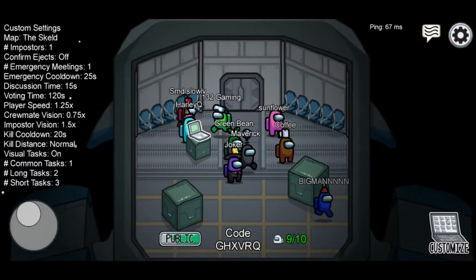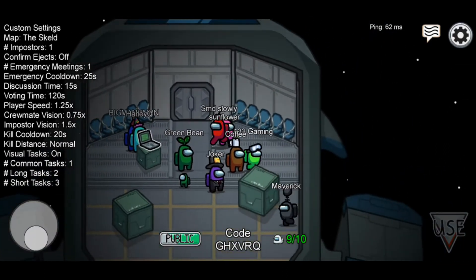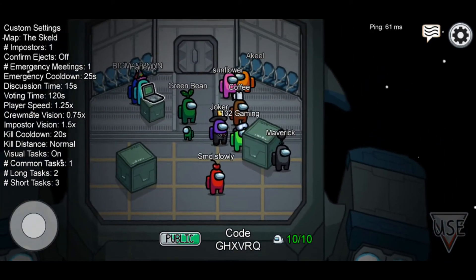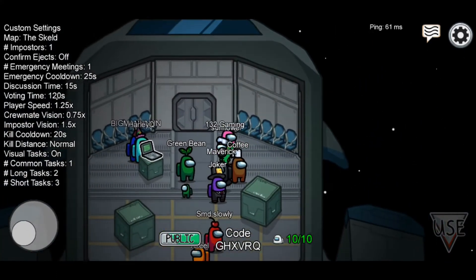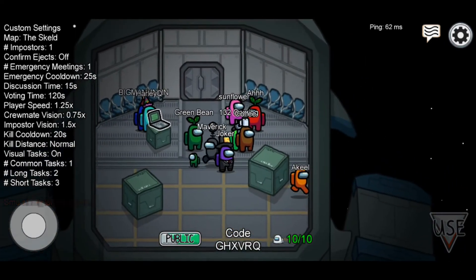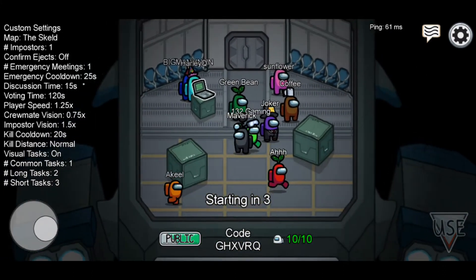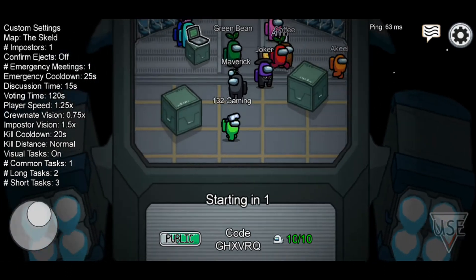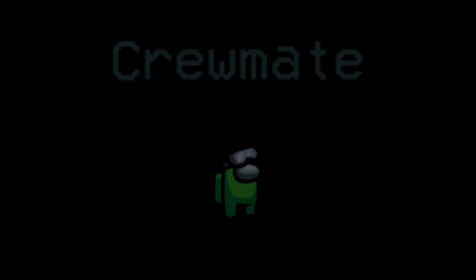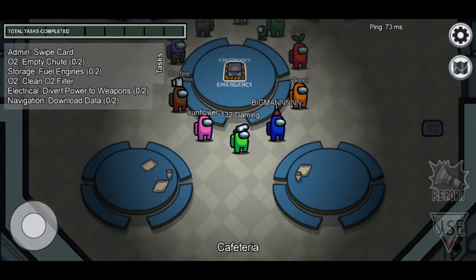I'm just gonna be playing this game for a little while. I have the perfect color — lime green is my favorite color. We have 10 people here so we should be able to start. I wonder if I'm gonna be the imposter. Let's see — I'm a crewmate, okay let's go.